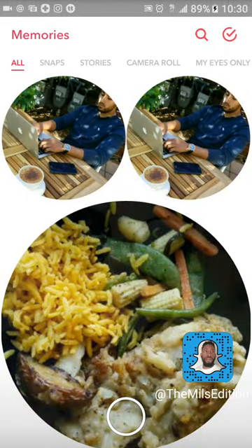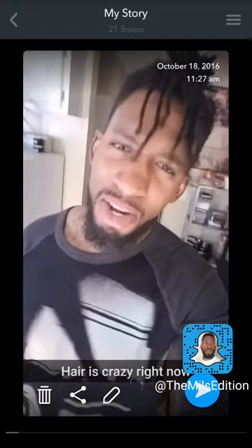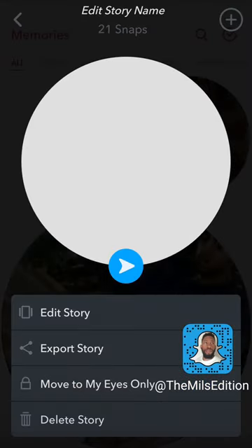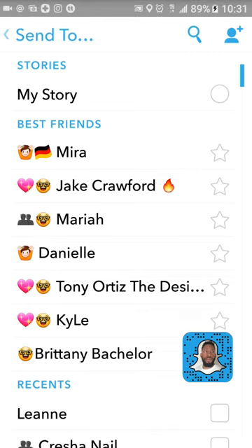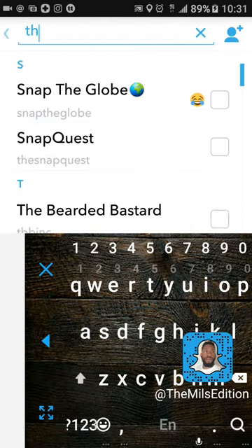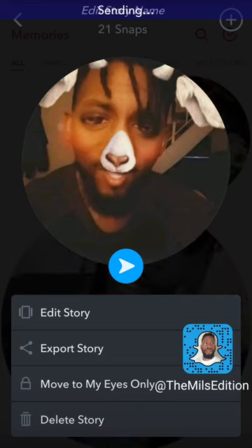This is Android specific — I don't know if it works the same on iPhone. Try touching it or long pressing to see what happens. When I long press mine, I have different options. When I long press it from there, you'll see a blue arrow — tap that blue arrow and it allows me to send this story to whomever. You can also send it to your story again. I'm going to send it to myself — the Millsy Edition — and send that through. It says it's sending my story.